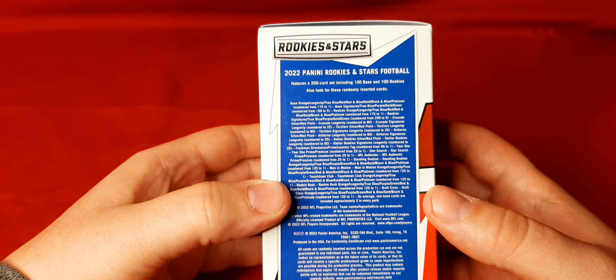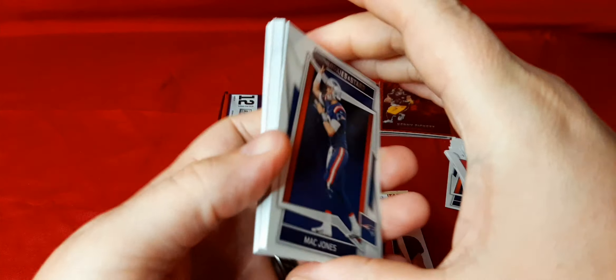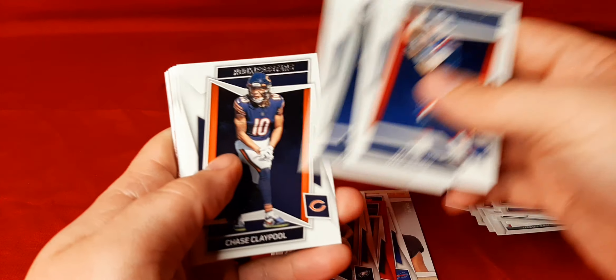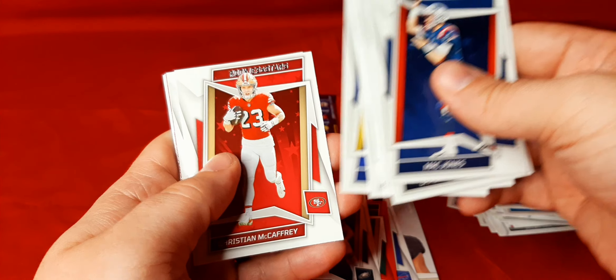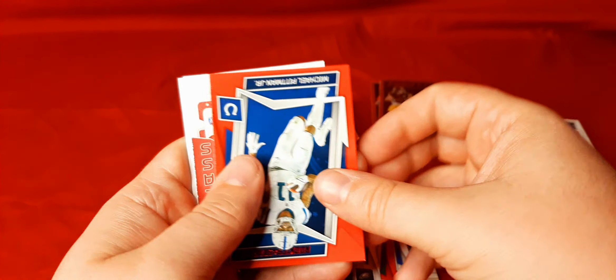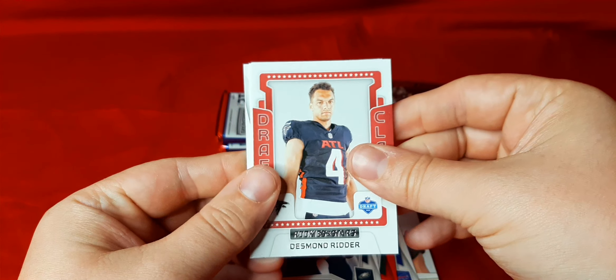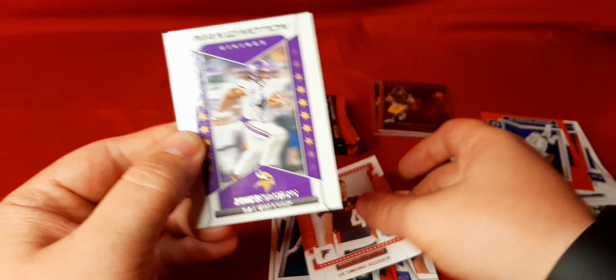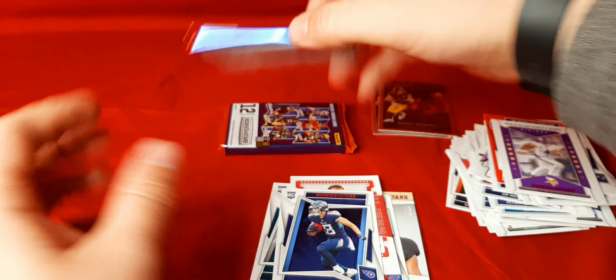Pack four: Mac Jones, Elliott, Chase Claypool, Brandon Cooks, Robert Woods, Cooper Kupp, McCaffrey, Geno Smith. We got a red here of Michael Pittman. We got Desmond Ridder on the Draft Class. Man in Motion of Dalvin Cook - who knows where he's going to end up also - and we got Kyle Phillips. Still looking for our auto or mem.